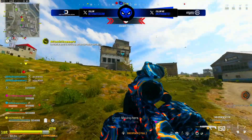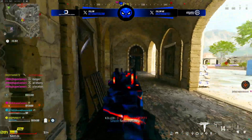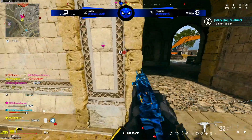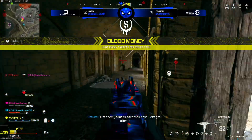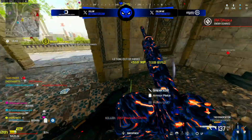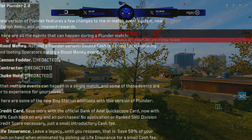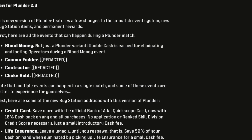There are also random public events that can occur in matches of Plunder — I'll put them on screen so you guys can see. I feel like in Almazra Plunder I would very rarely see any of these public events actually take place. I saw one in a recent match of Urzikstan and was surprised to see it. Depending on which event you get, it could give you an advantage if you actually read the description of that public event — you can use it to get even more cash, take money from other teams, and it changes the pacing of the match. It's a cool way to spice things up and give Plunder a nice new feel.